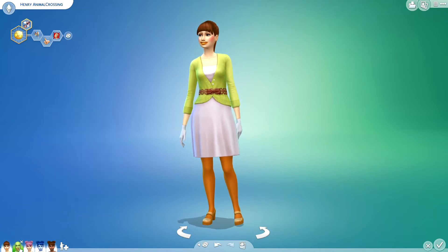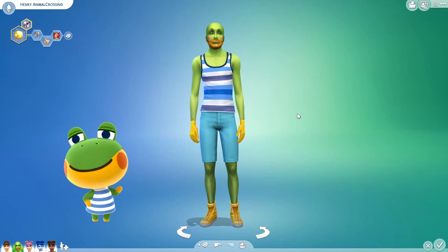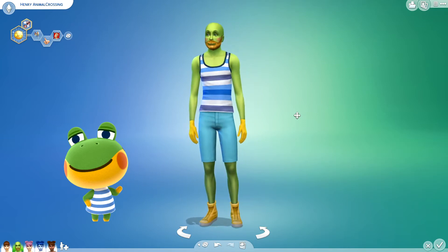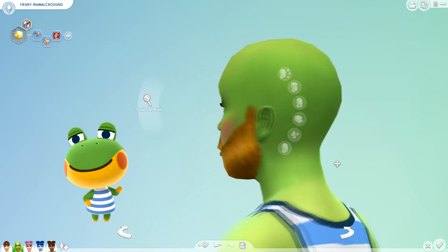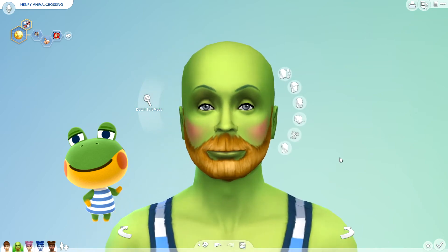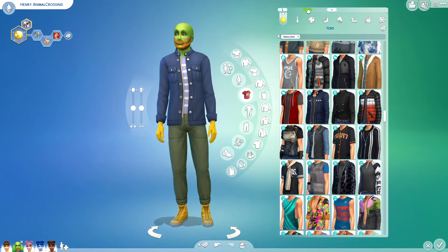Next we have Henry. Henry is a frog. I used the yellow blonde beard to try to give him that yellow on his face. Here is his second outfit.